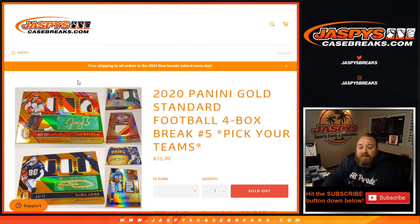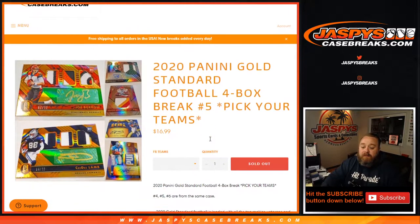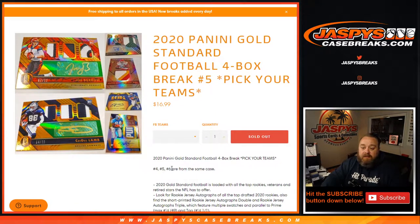Hi everybody, Sean with JaspysCaseBreaks.com here doing a 2020 Panini Gold Standard Football four box break, Pick Your Team number five. Breaks four, five, and six are all from the same case. This is the second set of four boxes from a 12-box case. Pick Your Team six, which I believe is in the store, is the last four boxes from the same case.